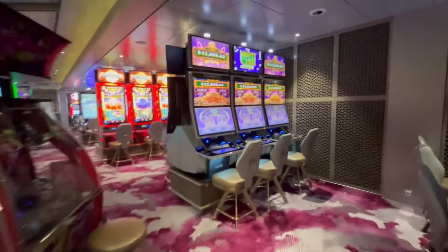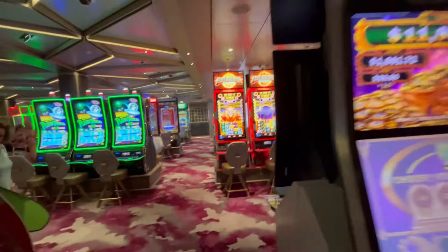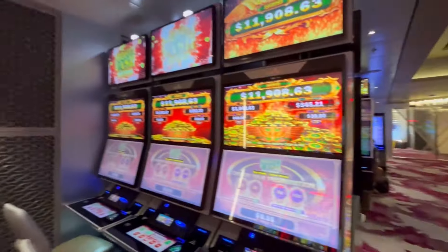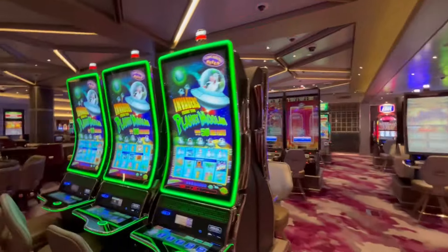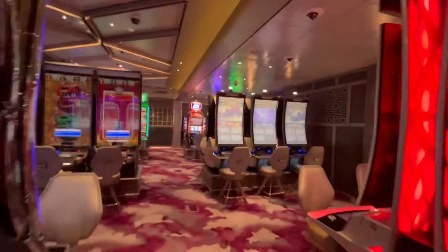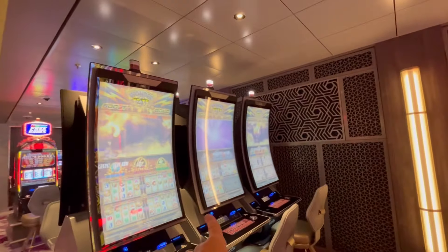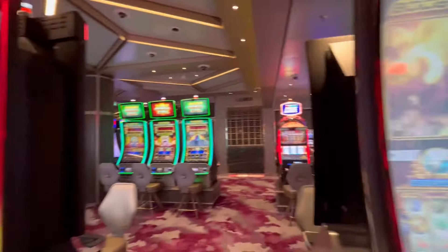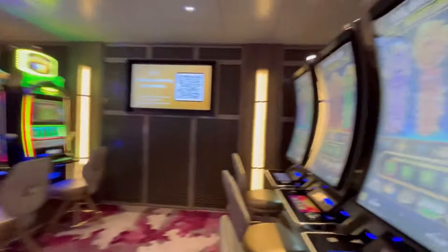There are only a few ships in the fleet that have more than that. The highest number of slot machines on any ship in the fleet is Harmony and Symphony with 434. This ship has 358. Icon of the Seas has 375, by the way — they have room to grow. Here we are looking at some of the games. This is during a time when the casino is closed. They have your Buffalo Wonder 4 Boost — those are pretty good games. And again, this is the non-smoking side.